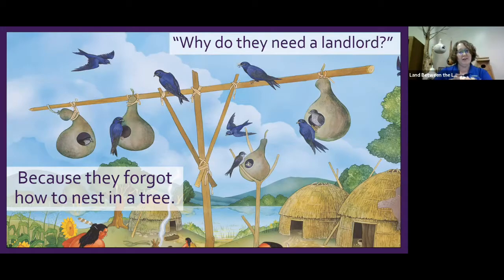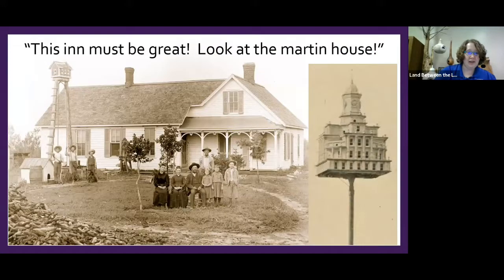These guys actually desperately need our involvement — it's a strange example of an animal where stepping back and going hands-off would hurt them directly and quickly. They only choose houses next to humans and they are very, very picky. As colonists settled the United States, it became a popular trend to put up martin houses. You don't have to use gourds — those were just the first ones — you can use a normal house.